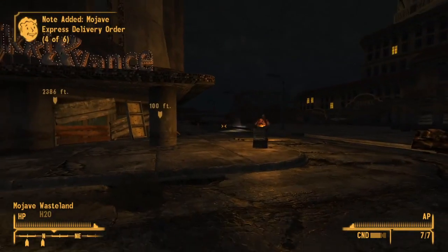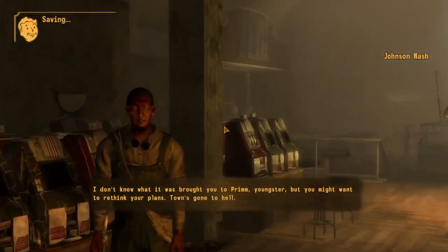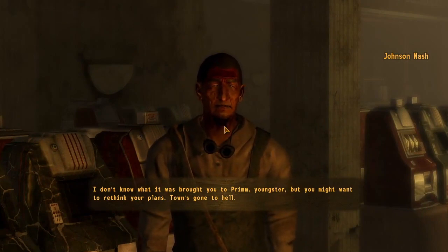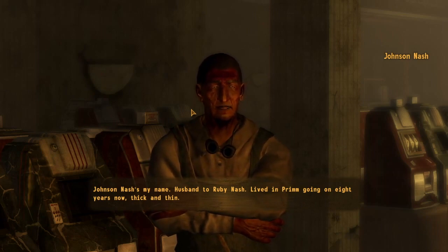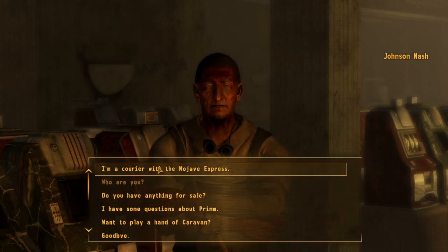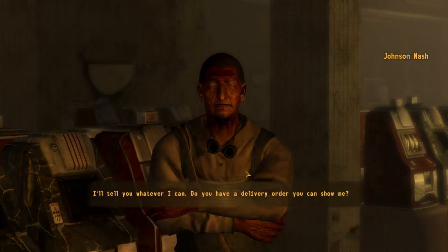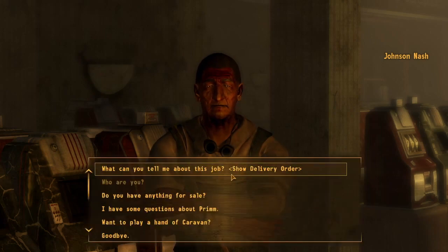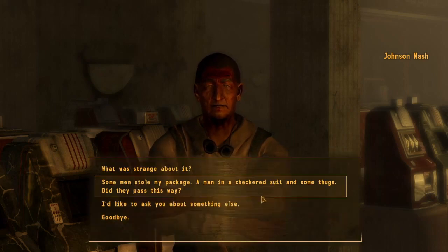Let's head in and talk to Johnson Nash. 'What brought you to Prim, youngster? You might want to rethink your plans — town's gone to hell.' 'Who are you?' 'Johnson Nash is my name. I've lived in Prim going on eight years now. I'm a trader primarily, and I also run the local Mojave Express outpost.' 'I'm a courier with the Mojave Express. I lost a package I was supposed to deliver.' 'You have a delivery order you can show me?' 'Yeah — what can you tell me about this job?' 'That job had strange written all over it, but we couldn't turn down the caps. What was strange about it?'